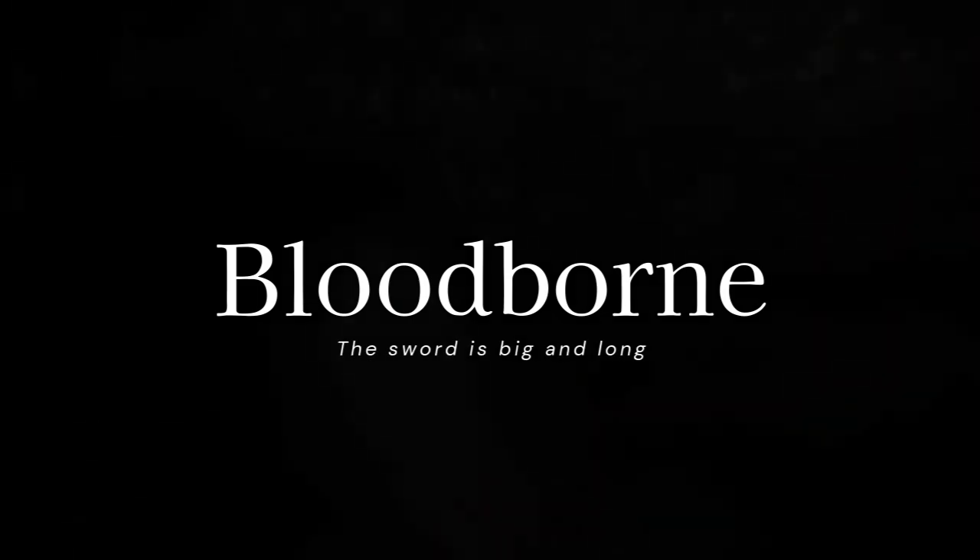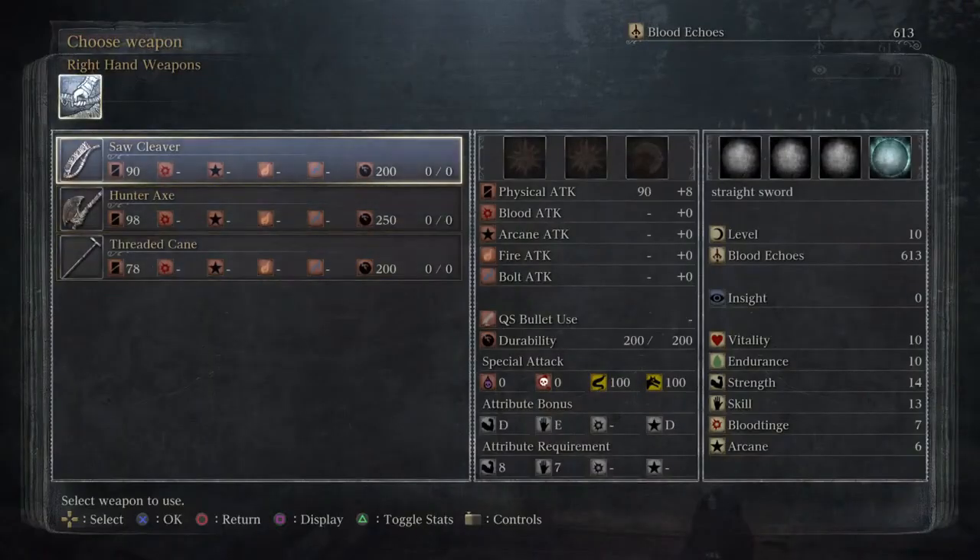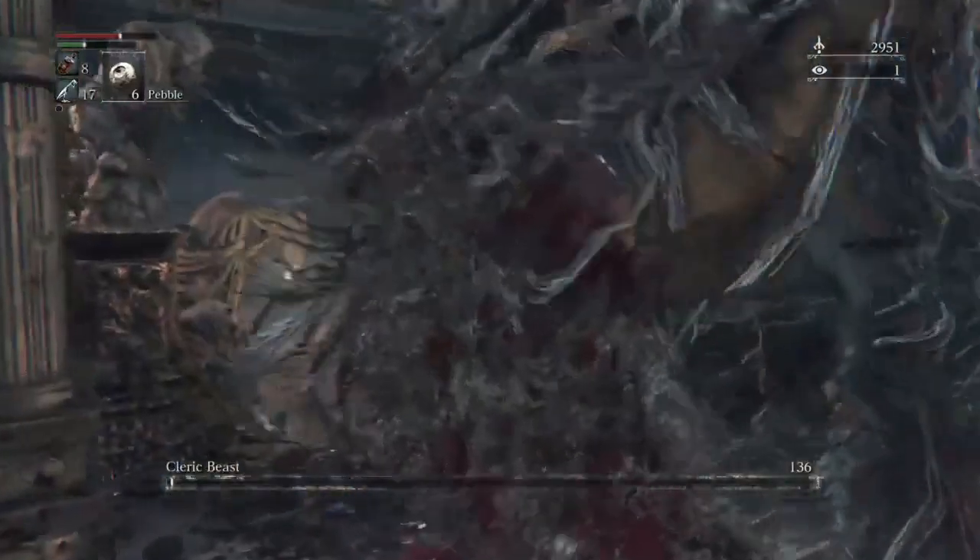The setup consisted of step 1: get to the hunter's dream, step 2: get the salt cleaver, step 3: kill the cleric beast, and step 4: get the kirk hammer.